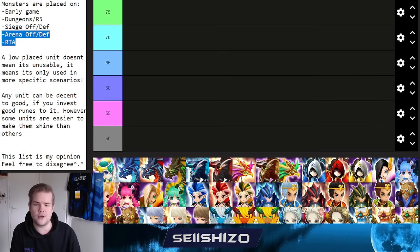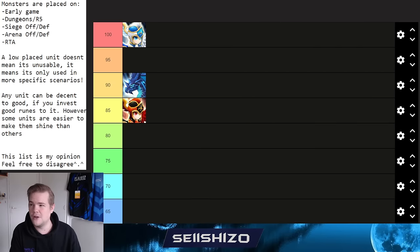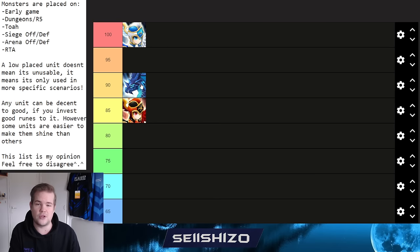Moving to the Dragon family: Varat is very good for early game, TOA, siege offense, arena offense, and decent in RTA. He shines especially in early game and is versatile overall. Build him on Swift with crit rate and defense as high as possible — high defense guarantees his skill lands — plus high accuracy. Varat is a very strong and versatile unit.